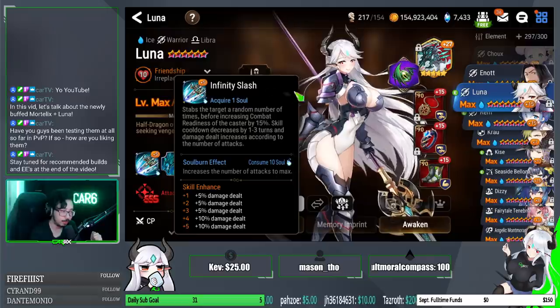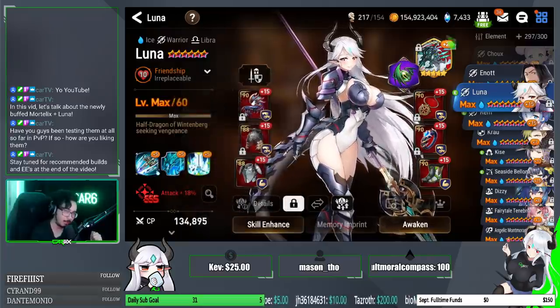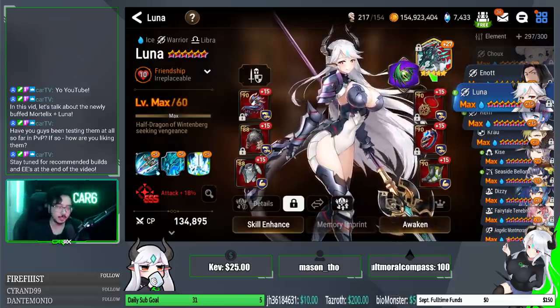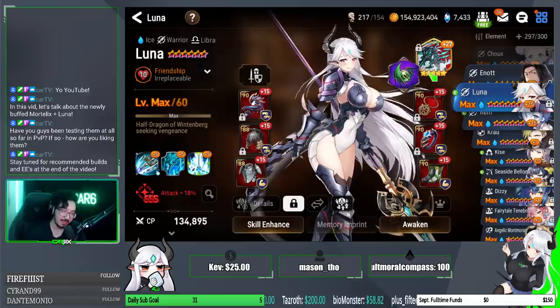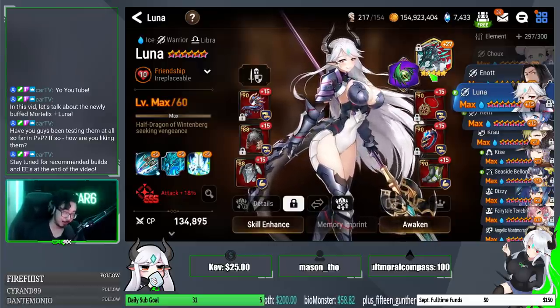With the Skill 3 exclusive equipment, which adds an extra turn if you kill a target, she'll be able to self-soul burn Skill 1 right afterwards. So you slap on Azura Comet and Merciless Glutton — Skill 3, kill a target, self-soul burn Skill 1, kill another target. Everybody's been doing that. My Luna has actually been banned in half of the games I played today because people are afraid of that threat.